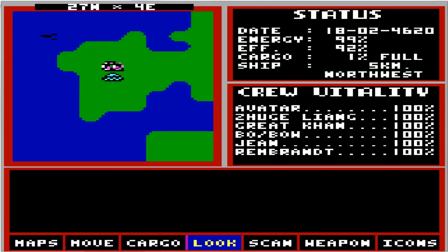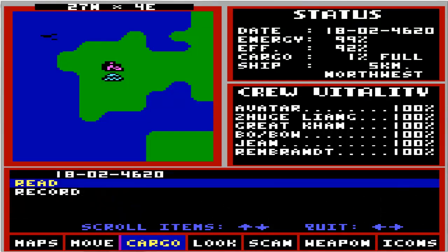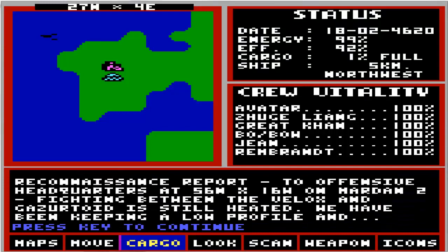Oh well, there we go. A black egg. A message. A ruin. Coordinates and support to offensive headquarters at 56 north, 16 west on Marden 2. Well, okay — there are our coordinates on Marden 2, the planet that I feel like we've cheated on. But we do know where Marden 2 is. It's an absolute cheat — I got it from Starflt.com. So maybe we'll hold off on following up this lead until I have some reasonable knowledge, some kind of clue that would have told me where the Marden system is. To offensive headquarters at 56 north, 16 west on Marden 2. Fighting between the Vlocks and the Gazertoid is still heated. We have been keeping a low profile.